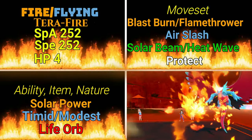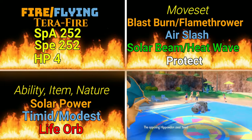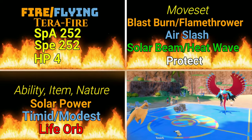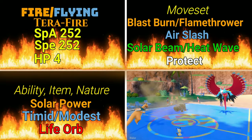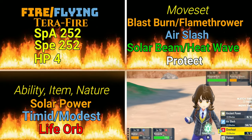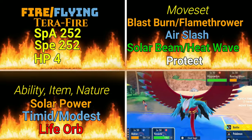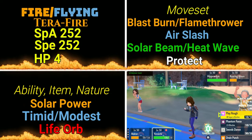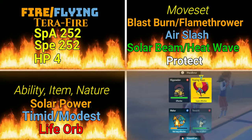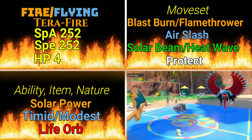With regards to ability, item, and nature, we are going to be going with Solar Power. Keep in mind you do have to set the sun for this to proc, but it's going to give you that huge boost to your special attack. For nature, you can either do Timid or Modest. Timid is going to boost your speed, Modest is going to boost your special attack. I like Timid here because we've already got a ton of damage going out — we've got our STAB bonus from the Terra Typing plus the Terra bonus damage, the extra damage from Solar Power, and the damage from our item. I'd rather get the speed. Life Orb is the item I recommend for this build.